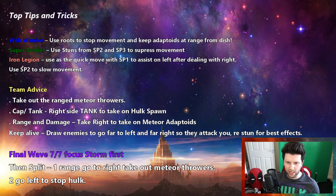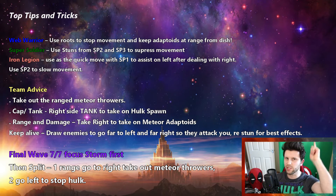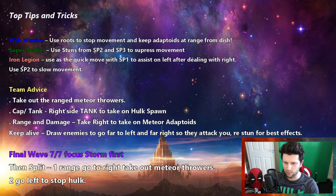It's a great strategy. From a team advice perspective, take out the ranged meteor-throws first. Range splits and comes over to the left-hand side to help take down that Hulk, which will be a problem. The meteor-throwers will literally launch stuff into the air over one side of the map, hit the crystal, and it's done for. So you need to work quickly.